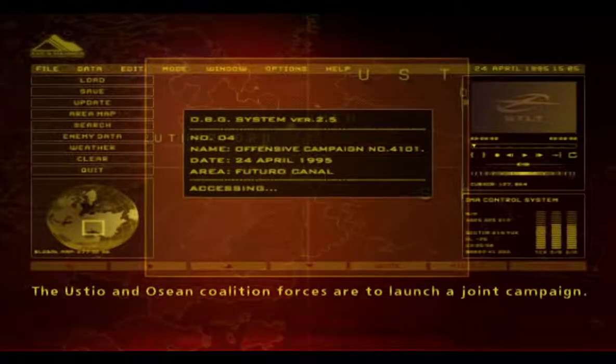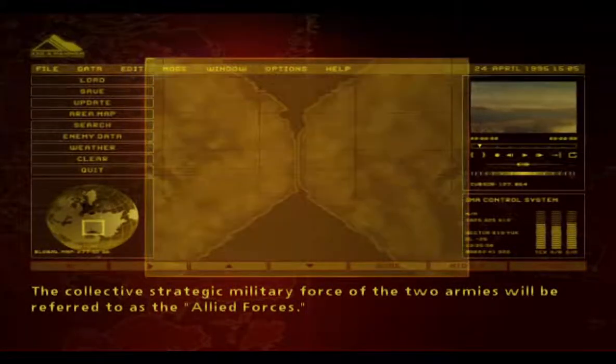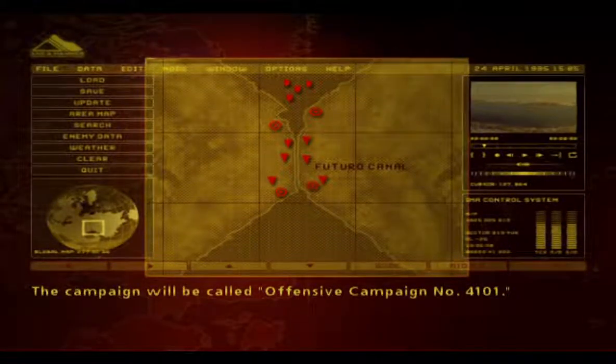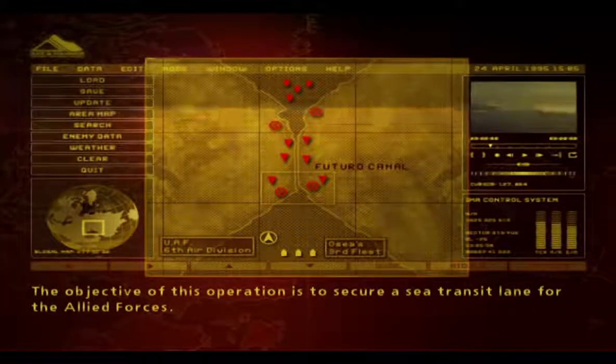The Ustio and Osean Coalition forces are to launch a joint campaign. The collective strategic military force of the two armies will be referred to as the Allied Forces. The campaign will be called Offensive Campaign No. 4101. The objective of this operation is to secure a sea transit lane for the Allied Forces.